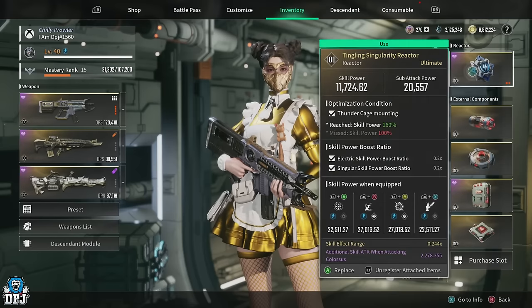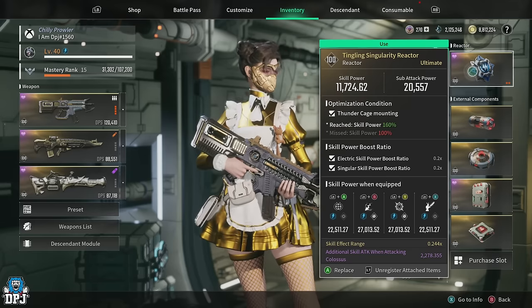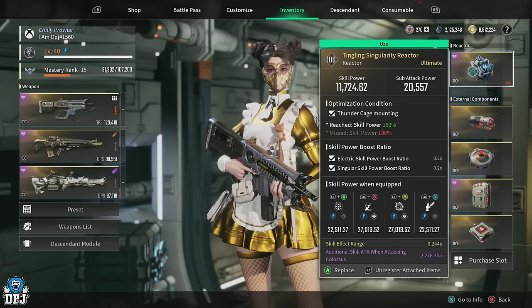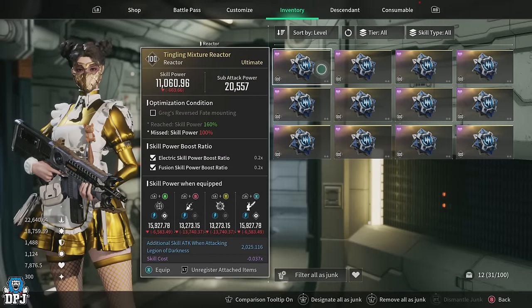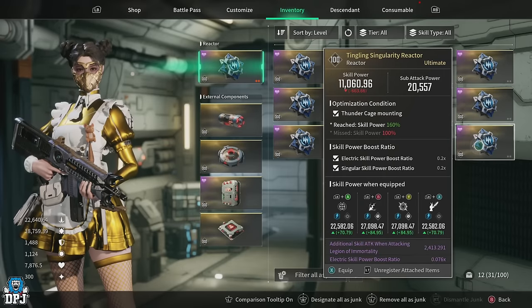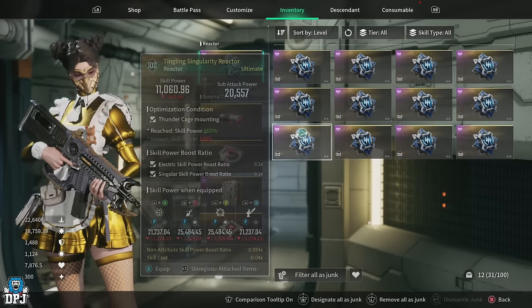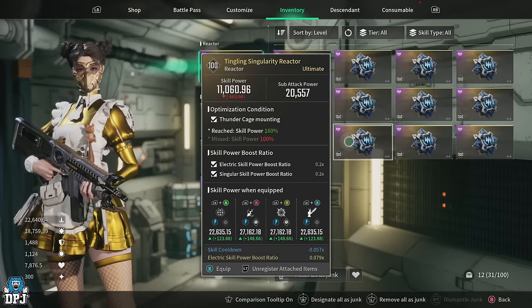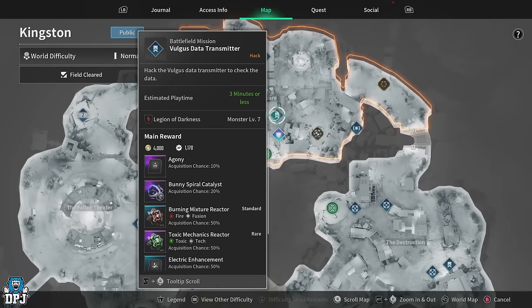The reactor here makes a ton of difference. The reactor we went for is a Tingling Singularity reactor — the mounting choice should be whatever weapon you use most; my love for the Thunder Cage is why I went for a Thunder Cage mounted one. This reactor boosts electric skill power and singular skill power, which is perfect for Bunny. Useful substats include skill effect range, singular skill power boost, skill cost, skill cooldown, and electric skill power boost. Farming these reactors is pretty tedious, so I just swap in and out depending on what I'm doing.